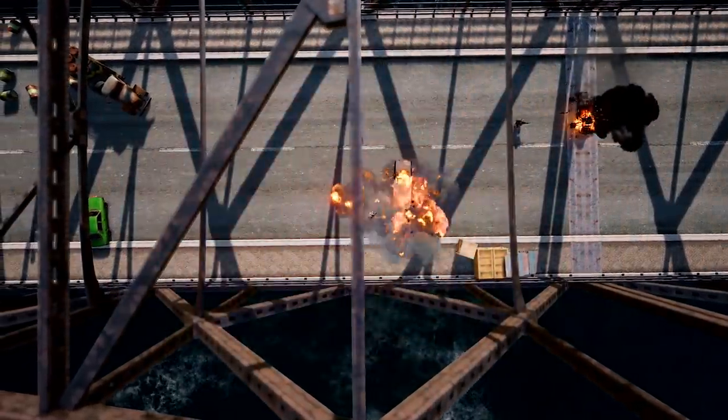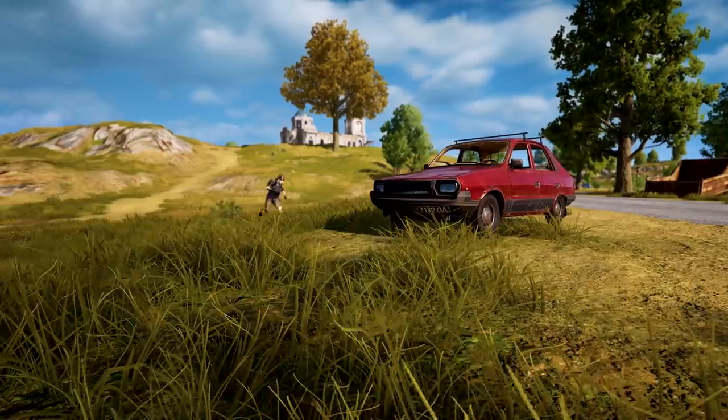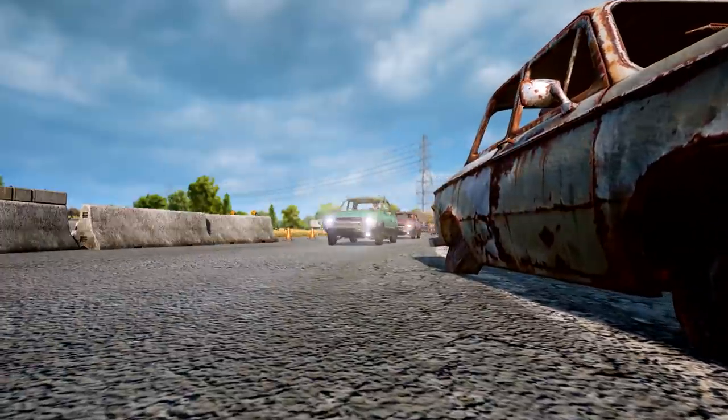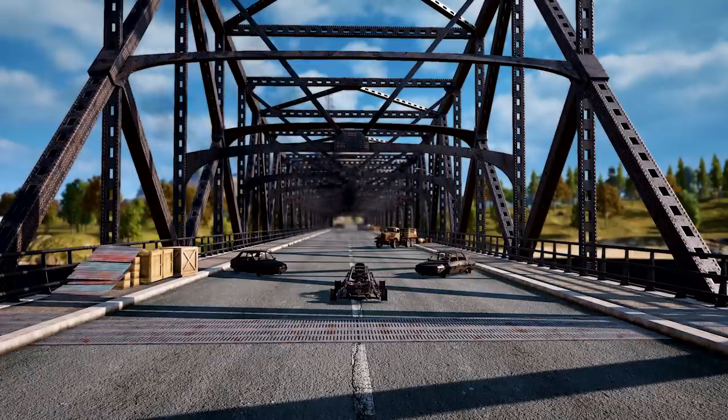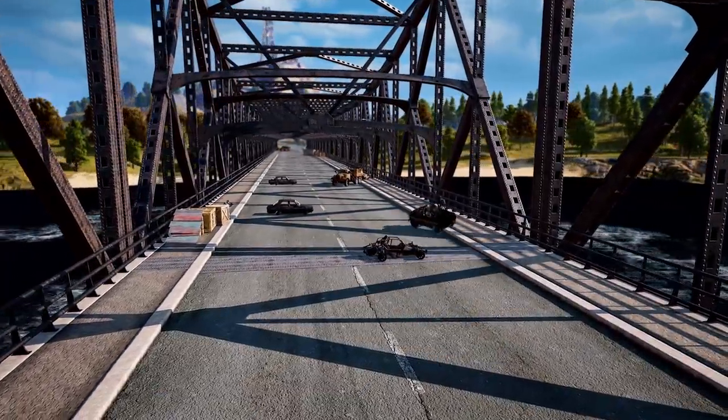Creating obstacles is key in a bridge ambush. The more vehicles you have, the more roadblocks your enemy will have to deal with, so collect as many vehicles as your team can handle. There's more than one way to arrange your ambush — let's try a staggered formation. This will make it harder for the enemy to navigate and keep them off balance.